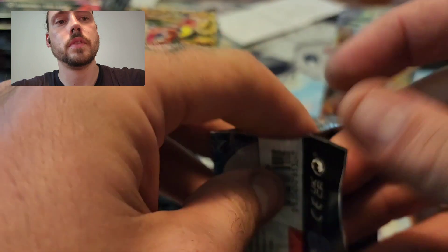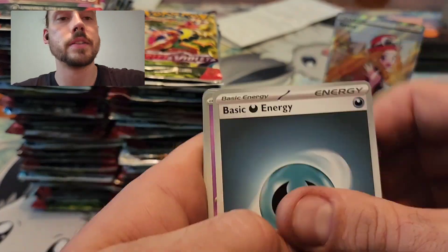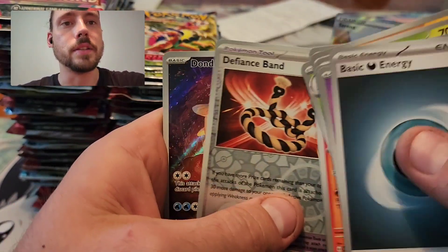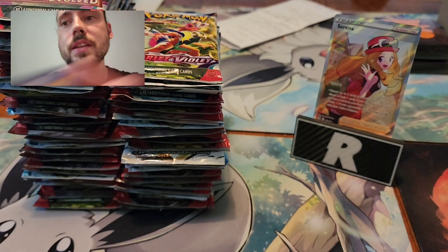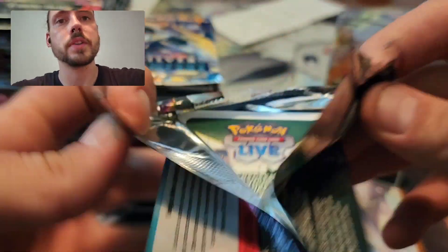Nothing from Paldea in the second tin here. And this is 72 packs, so basically the equivalent of two Booster Boxes. I might just have to keep buying this. Don Dozo! There's one I've actually never pulled before and needed for my set, so happy to see that from one of the Scarlet Violet packs. One of the coolest artworks too for Illustration Rares.